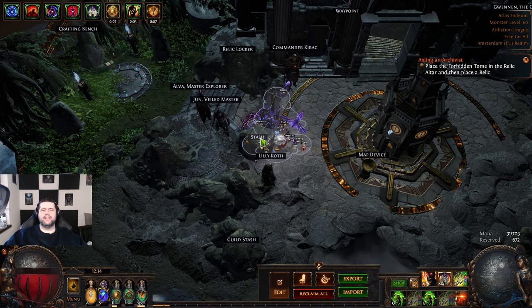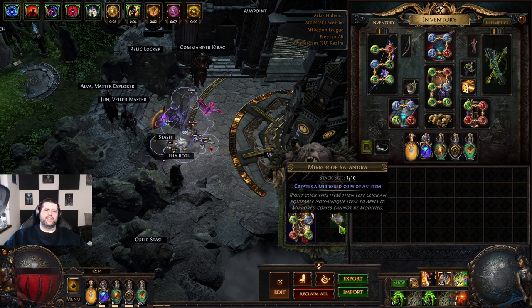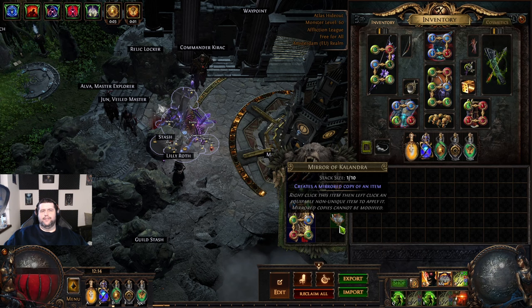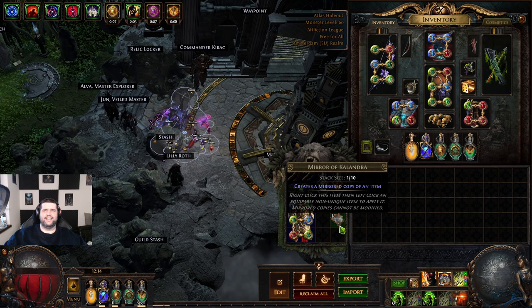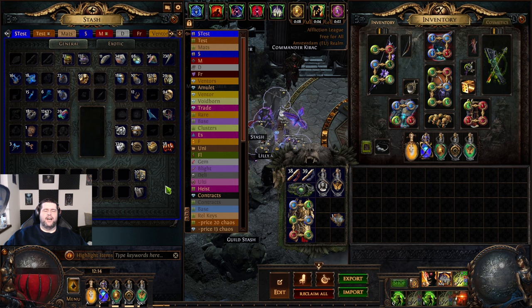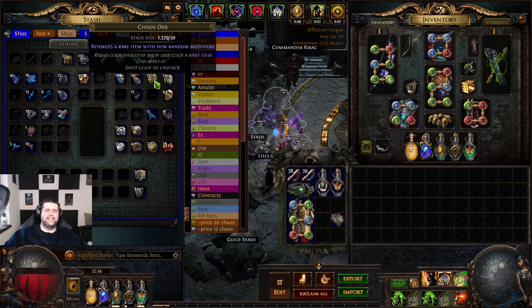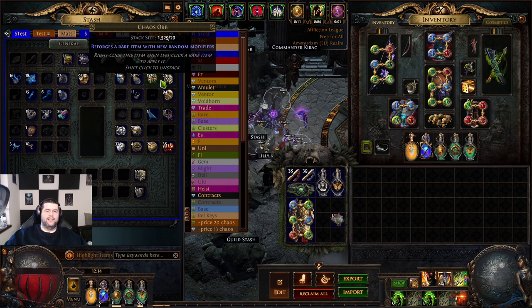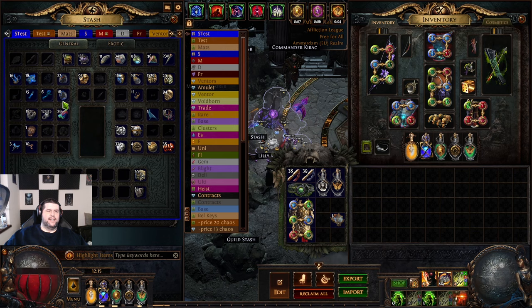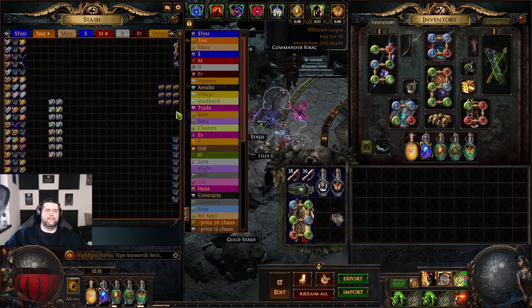I'm back after running the 40 Burial Chambers. We did drop another mirror, but I will not add it into the profit calculations because I know it's really rocky — getting two mirrors in two days is kind of nuts and shows how crazy this league is. My filter is so strict that I barely see any currency on the ground. I mostly pick up veiled chaos, Divine Orbs, chaos orbs, along with Exalted, fusing, and similar items. In another stash I mostly have divination cards, scarabs, and Voidborn.